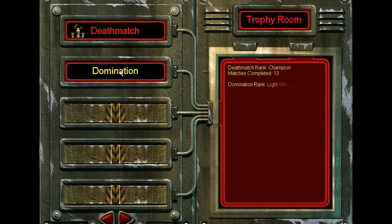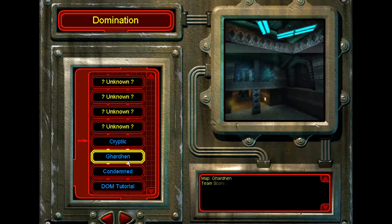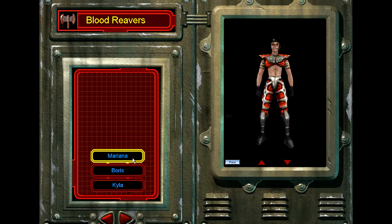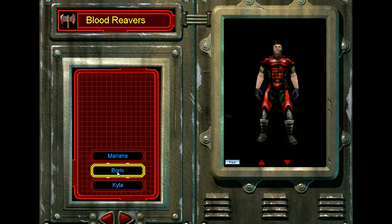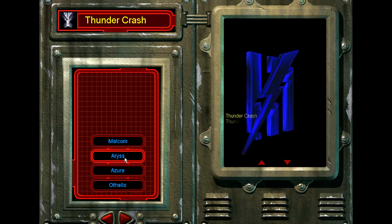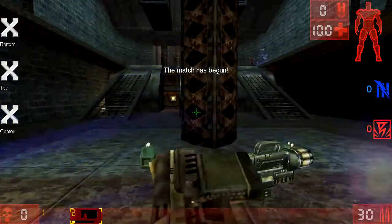Now I'm going to go ahead and jump into a domination match to show you guys the domination game mode. We're going to go to Garden. It's showing my opponents and then my team. I think these are my teammates because this is a team-oriented game mode, and this is my enemies. Yeah, I believe I'm on the red team.